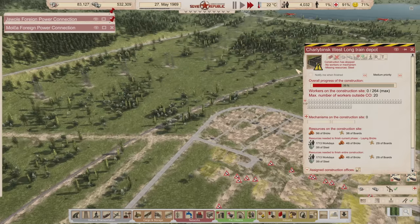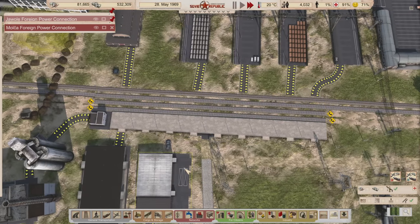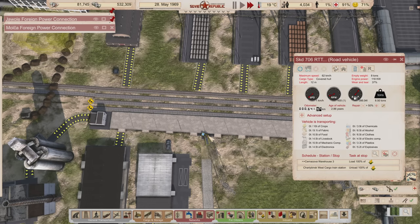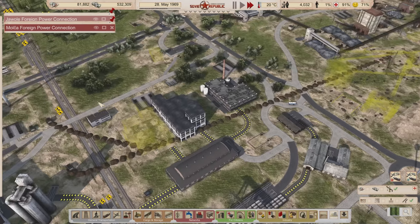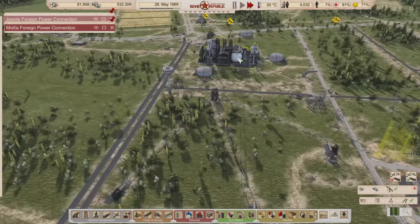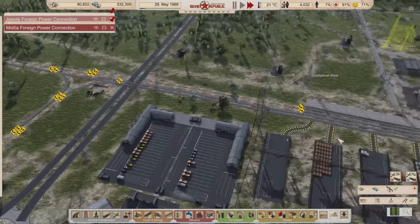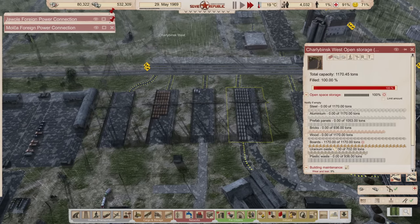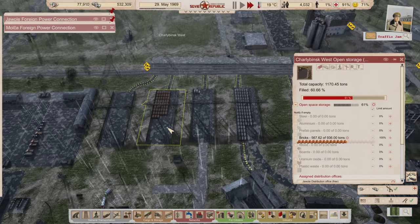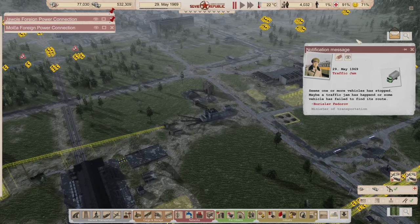Once this train depot is done we'll get that train sent here - and we finally have a train. It won't bring us meat because we've got enough meat for probably three years. But we want to be able to ship open storage stuff eventually. As we get more money and start sending more stuff to the border, I'll buy another train with flat cars and get that set up with its own route. They'll both be shipping out boards - there's about 20,000 rubles worth here - and bricks, probably 40,000 worth here plus more over there.